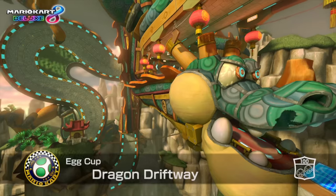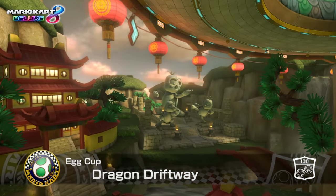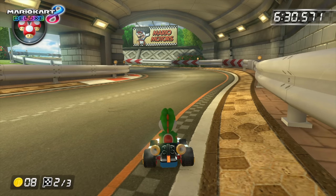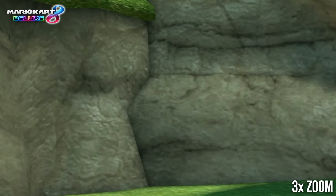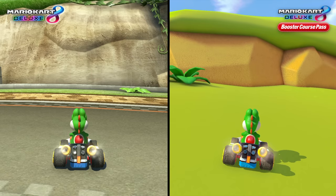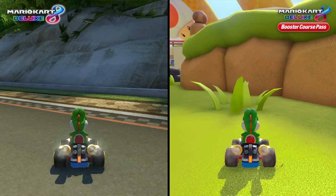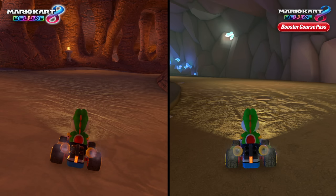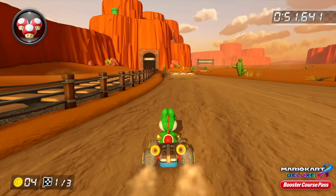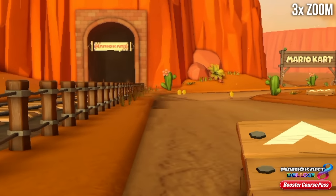Mario Kart 8 takes some rendering shortcuts to improve performance, like baking out shadow maps across environments. One of the largest performance gains, however, likely comes from baked ambient occlusion. Instead of rendering ambient occlusion at runtime with the screen-space technique, Mario Kart 8 appears to rely on baked ambient occlusion maps. In the base game, this generally looks fine, but it does appear a bit strong in the Booster Courses. Perhaps this has been done intentionally to add a little more depth to the tracks, given the lack of texture detail. This is going to come down to a matter of preference ultimately, but the thicker AO does have some conspicuous and unpleasant interactions with the bilinear texture filtering at times, which can create some blocky black smudges along the edges of certain tracks.